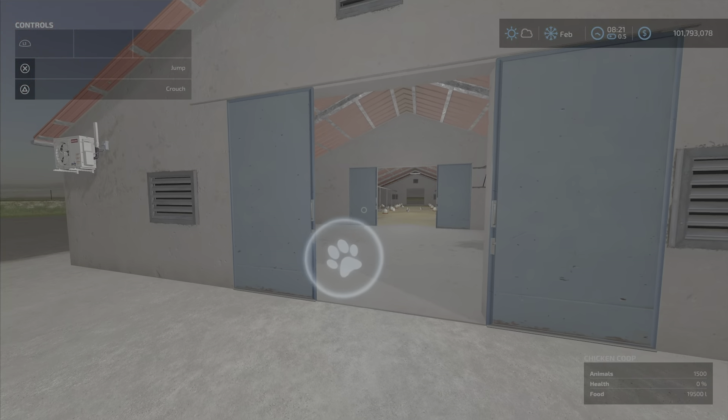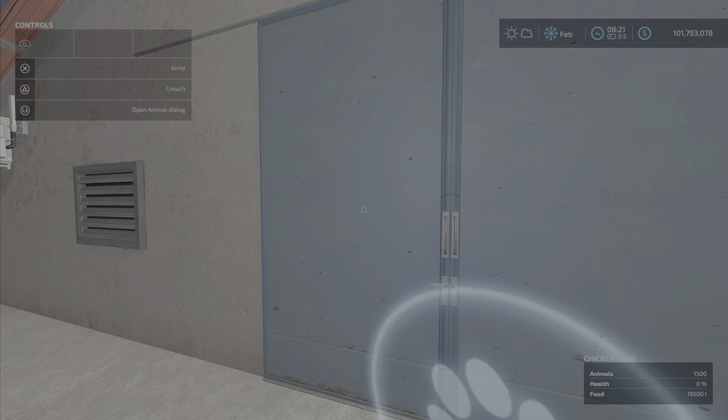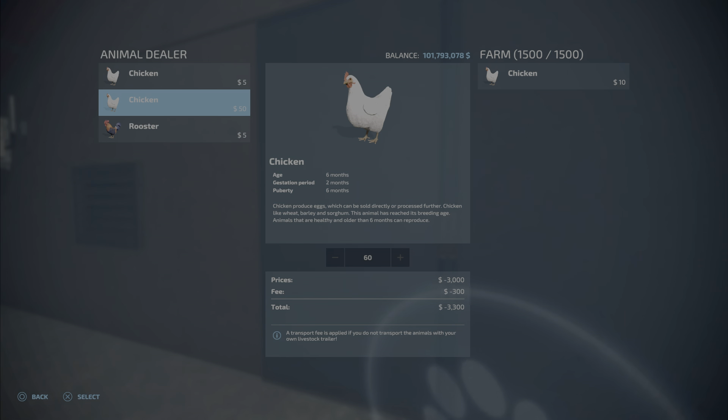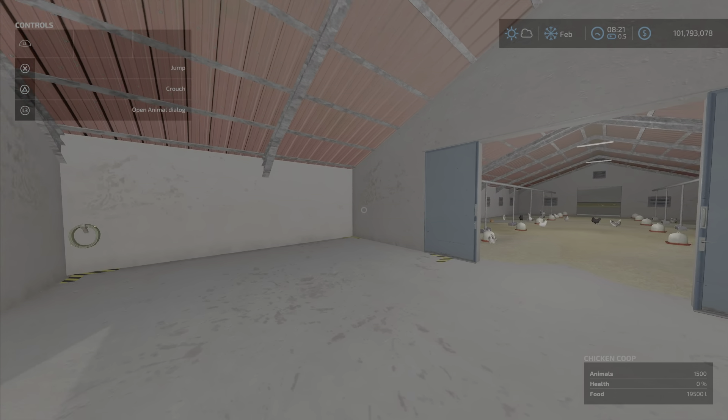If we walk in here, this door closes. The animal open dialogue appears here as well, and if you go here it will appear in here as well, like this.